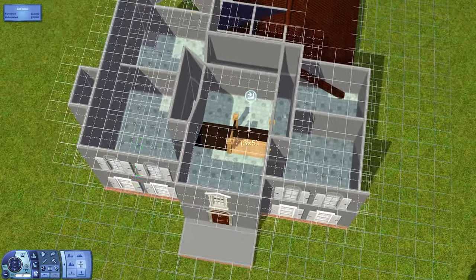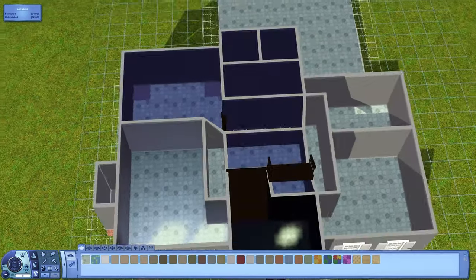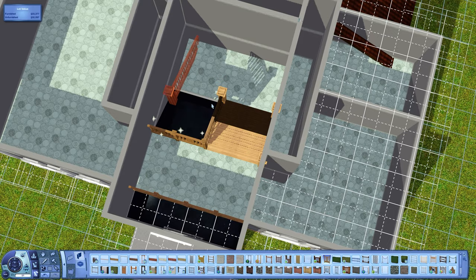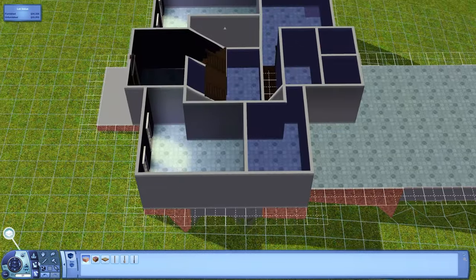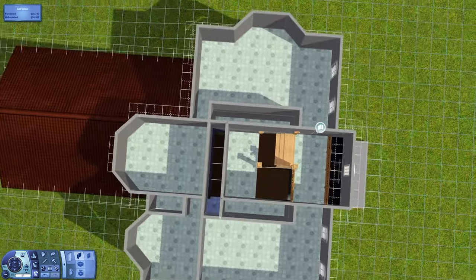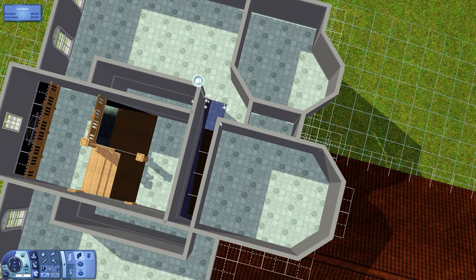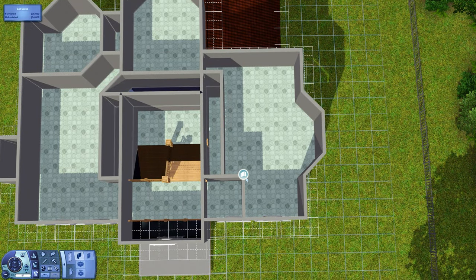I used constrained floor elevation stairs in this house to get these switchback stairs — you go up half a level, turn around, and head up the other set. This meant the floor plan was a real challenge because of all the extra wasted space around the staircase. The sloped floors and ceilings in that area made the floor plan particularly difficult to work with.